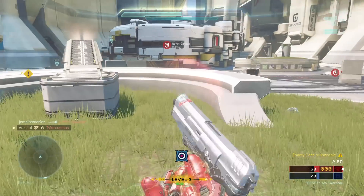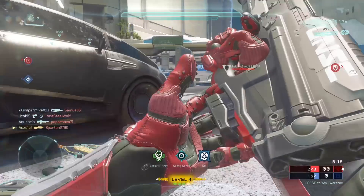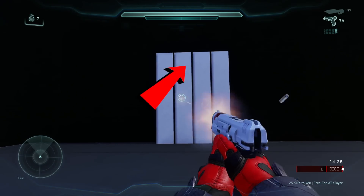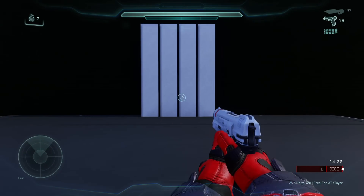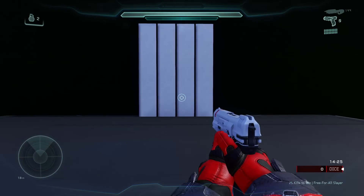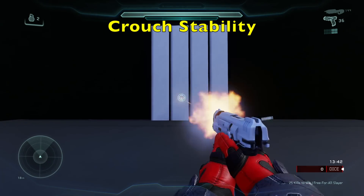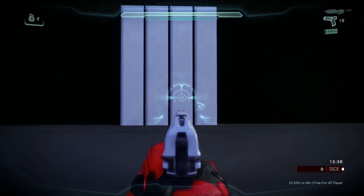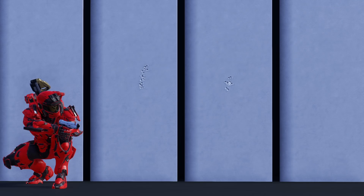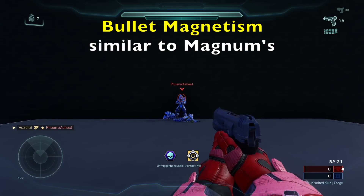We can do a quick bullet spread test to see the exact recoil pattern. For both hipfire and smartlink, the recoil is vertical and slightly directed toward the right — that's what you need to counter when using this weapon, and once you get the hang of it, it's not that difficult. You can significantly increase stability by crouching, which greatly decreases recoil and improves accuracy. Within the Gunfighter Magnum's red reticle ranges, the gun's accuracy and bullet magnetism work similarly to the standard Magnum and effectively counter reticle bloom.